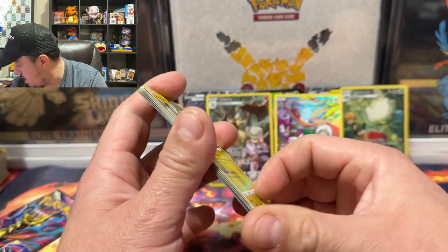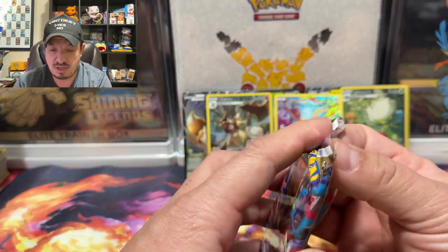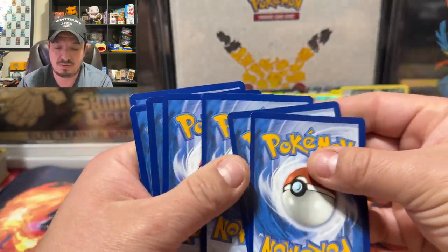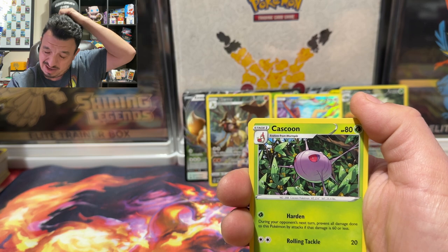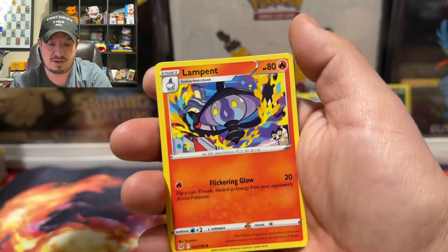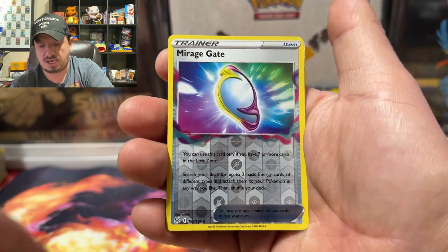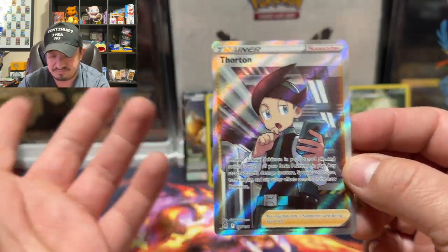Last pack — can we get some last pack magic? We're out of Lost Origins. Can we get another character rare? Three character rares out of nine packs isn't bad. Code card right there. One, two, three, four to the front. Fire Energy — water opposite. We have a Cascoon, Lost Vacuum, Lampent, Gastly, Ducklett, Zarua, Spinarak, Goomy — a Mirage Gate reverse holo and a Thorton full art trainer right there. Can't go wrong! Last pack magic!